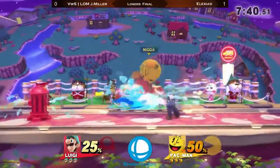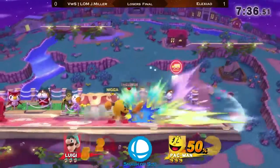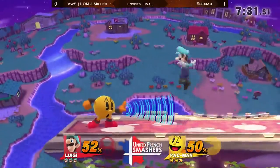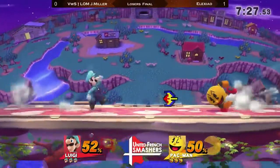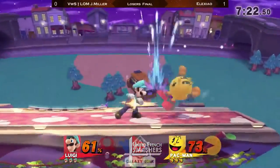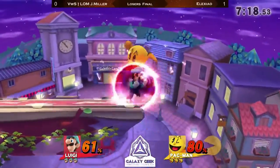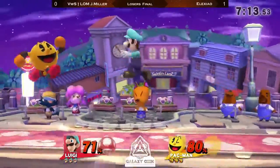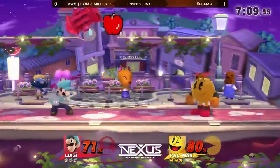Nice pressure on the edge by J-Miller. He tried to cover pretty well. It was really nice last match at the landing — Alexeo did it pretty well. Just not that punishable. Just drop the Galaga — everything falling into Pac-Man's hands now. The read is real — he saw that roll coming from Alexeo from a mile away.